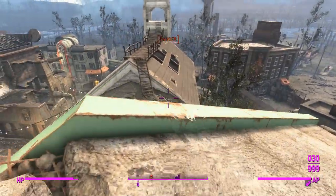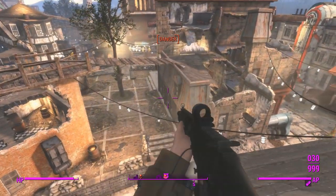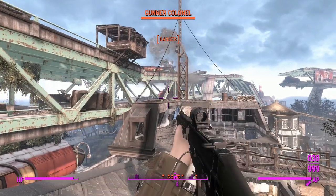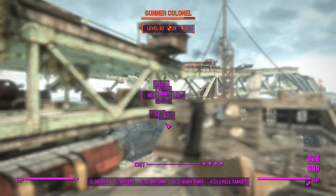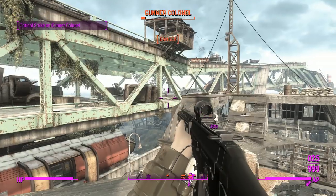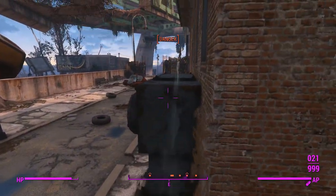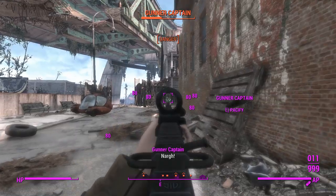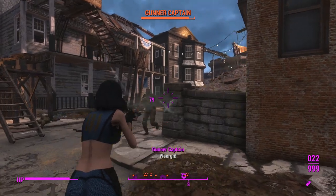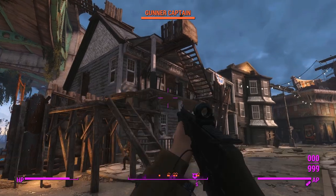That always triggers my VATS. With Ace Operator, we can easily dispatch our foes in close quarters. These guys are tanky too, so I'm glad to deal with them very quickly. Getting a good time-to-kill on these guys is very important. We do have a calibrated powerful receiver, so those VATS shots are going to do a little bit more damage than usual with a powerful auto — it's like a powerful calibrated auto receiver, which is not what you'd get for vanilla game weapons.